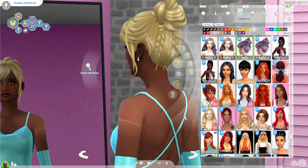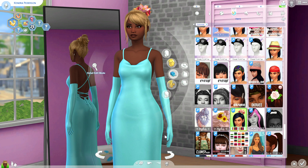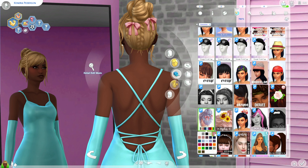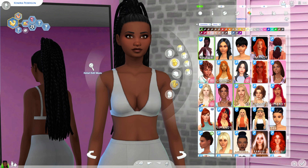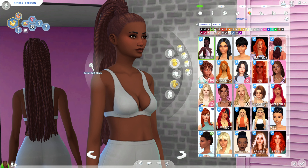Next we have an updo — the Janet Hair, part of the Colorful Summer Collection. There's a basic version and a braided version where the back of the head is braided at the bottom. There's also a flower accessory that goes with it in a couple of different swatches. I think this would look especially cute for prom. There are also bows that match the braided version — I definitely want one of my teen sims to wear something like that for prom.